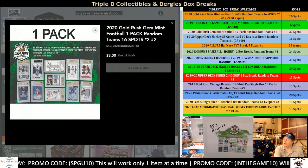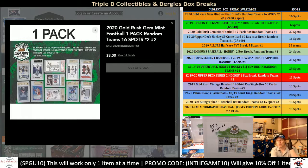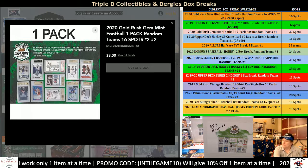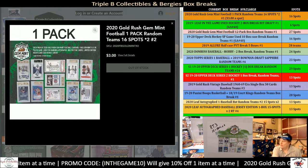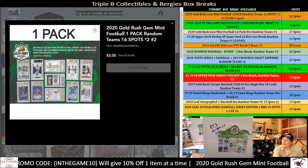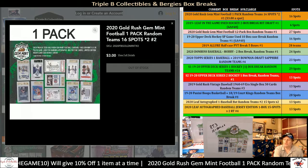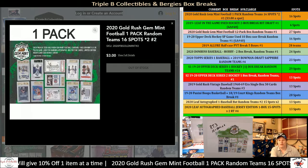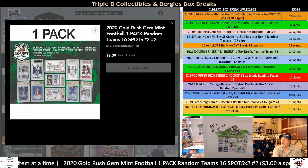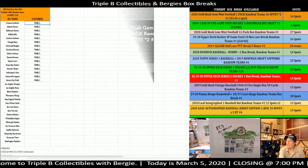Hello ladies and gentlemen, welcome to Trip B Collectibles, Bergy's Box Breaks. This is going to be a fast break — a personal back-pack break for Andy L on the YouTube side. It is currently 12:45 PM on March 5th, 2020. We have a 2020 Gold Rush Gem Mint Football one-pack random teams, 16 spots. I moved it to three dollars a spot, and Andy said it's mine, I want the pack.